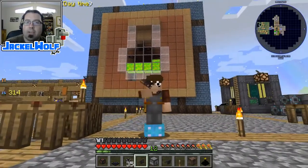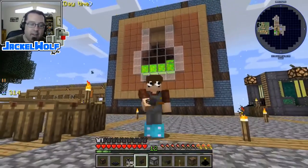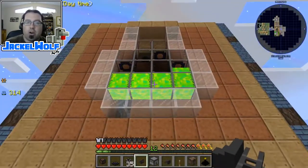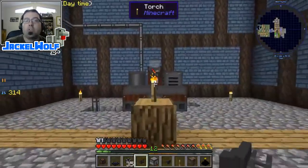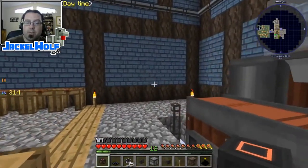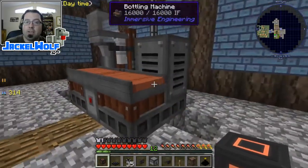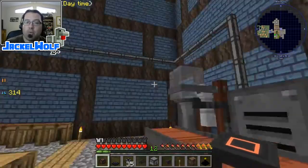Welcome back - it's Jack-o-Wolf in Sky Factory 3 with another episode. We are almost done. We've built our liquid experience depository, we've built the actual bottling machine. All that's left to do is power it, feed liquid experience into it, feed bottles into it, collect those bottles for enchanting, and send them right back into my refined storage system where I can pull them out anywhere in my world.